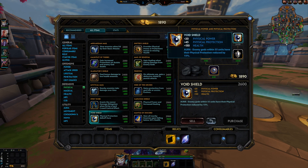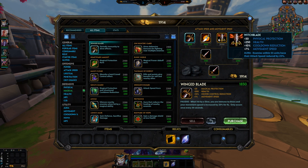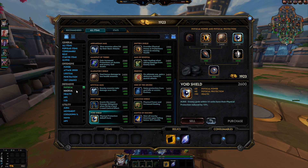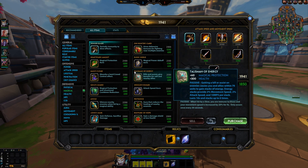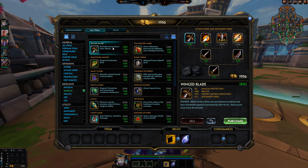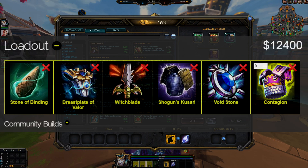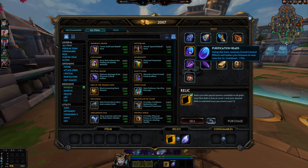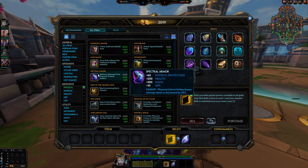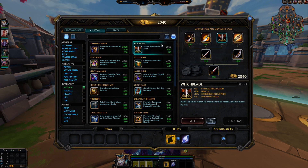Most conquest games have three physical gods, so items like Void Shield are really good. That's where you buy Shogun Kuzari, Witchblade, and Void Shield. If the enemy team has three magical gods, go Runic Shield or Winged Blade. Don't be the guy that always goes six damage items and relies on snowballing. In arena, it's especially important to counter build — but in conquest, you can sometimes go six damage items because you have a level advantage.